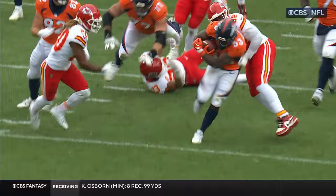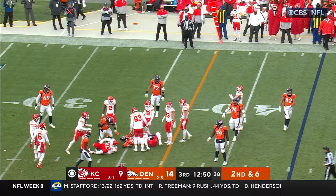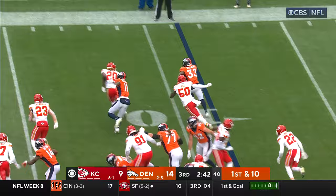2nd down and 6. Pulling his guards. Finding a gap, liking his way. Down to the 35 is Williams. Front by Townsend. 1st and 10 from the 9. Blocked by Humphrey. And there goes Williams. Reed.